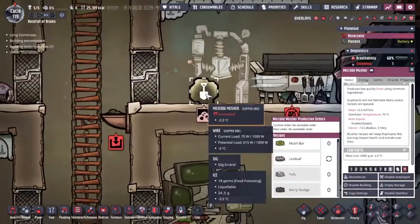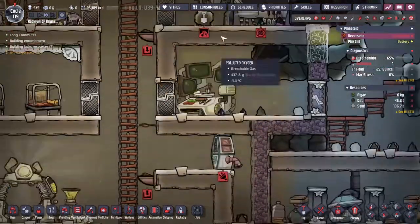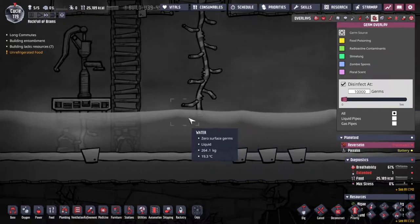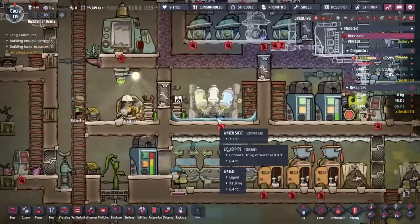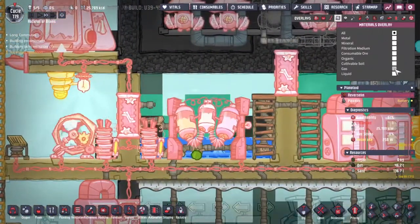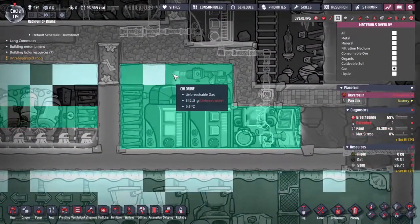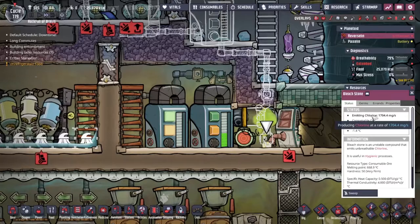I think the water in the microbe musher just froze - we've got some ice here for no particular reason. It's got some germs in it though, I wonder where that came from. It came from down here - look, 600 germs, much less now, and zero around most of it. That's cool, that nearly dealt with our problem. Let's mop this all up. The area in here is getting a little bit chlorinated - I'm kind of okay with that.